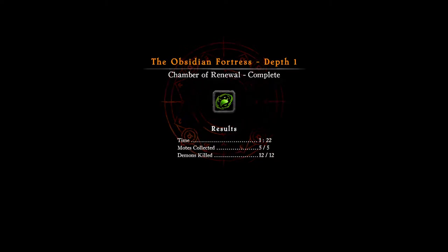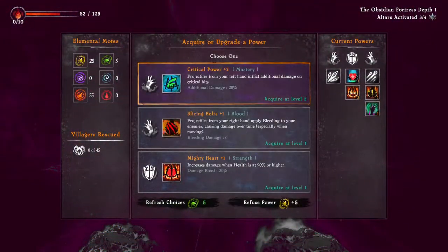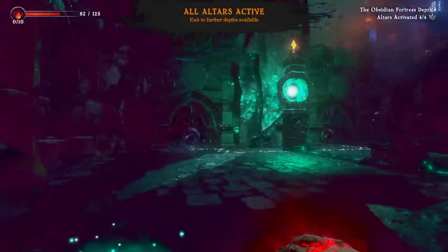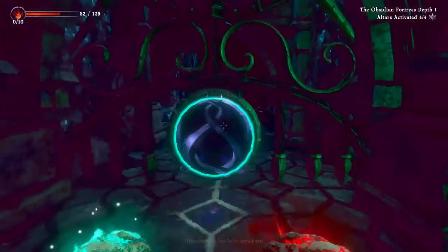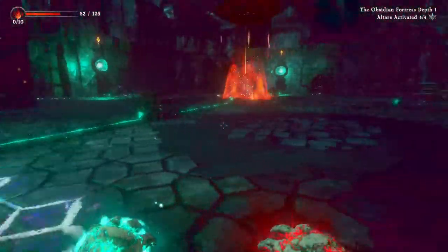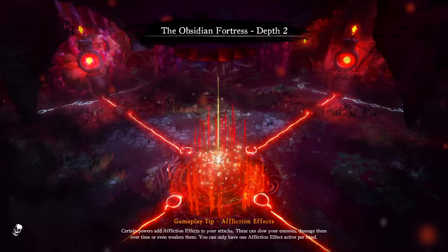Okay, we finished the fourth chamber and now we're gonna be able to go to depth number two. I just want to make sure if I can go back to the chamber of healing — but I think everything is locked. Right here you have the option to go to the village, which says it will end your current dungeon run: powers will be removed but you will keep any loot you found. But you'd have to redo depth one. So we're gonna go deeper — this is the Obsidian Fortress, depth number two.